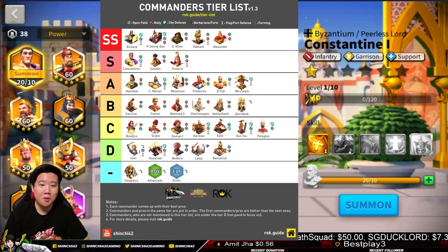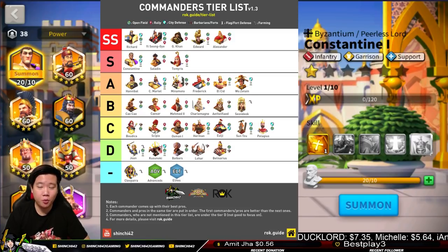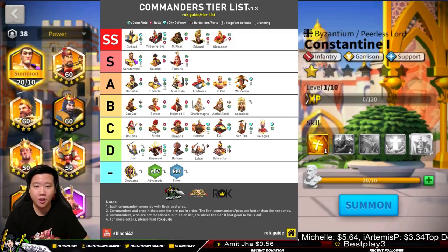You guys are probably wondering where is version 1.0, 1.1, and 1.2. We have published 1.0, 1.1, and 1.2 on Facebook. We got some negative feedback on some of them and some positive feedback as well. We've adjusted some things because the Commander Tier List is going to be based on my perception in the game and my own approach.